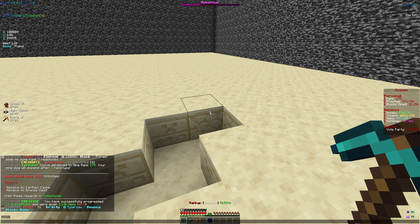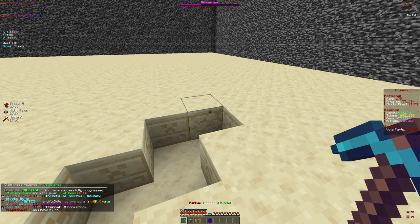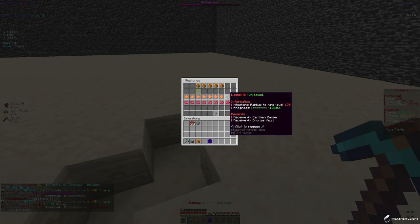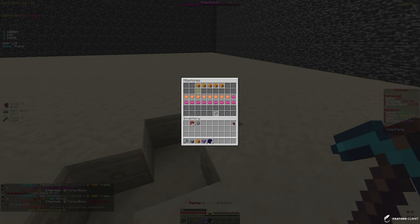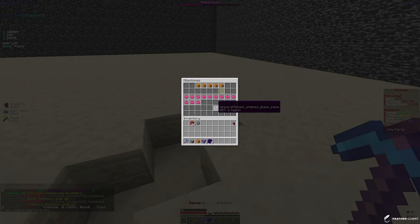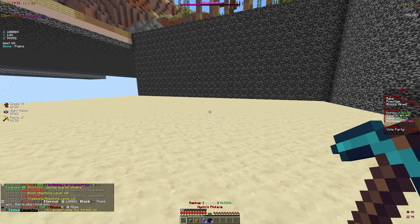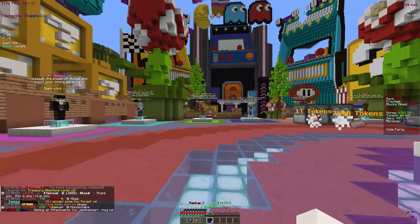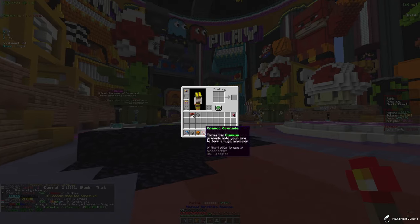Let's claim some milestones — we've been grinding and we're rank 175, really close to 200. Let's claim the milestones for a little extra tokens. We got some caches and vaults from the rank milestones. Let's check the block — 8 trillion tokens there. We have some treasury too, and now we have 9 trillion tokens. Let's head to spawn and open up some crates.